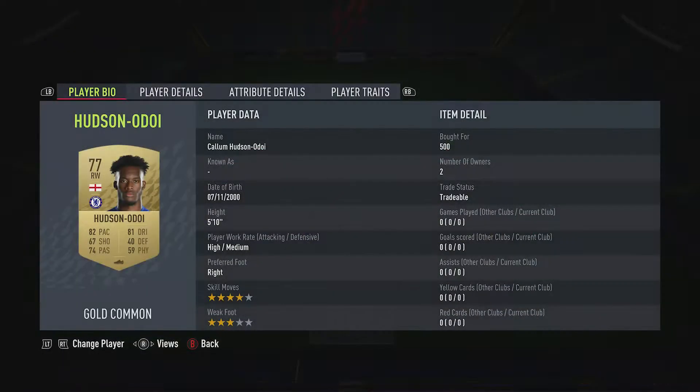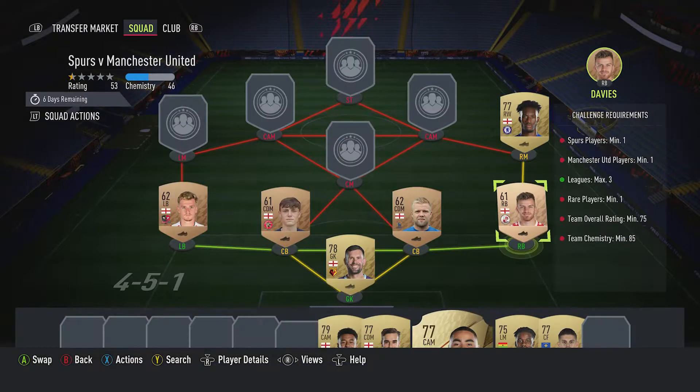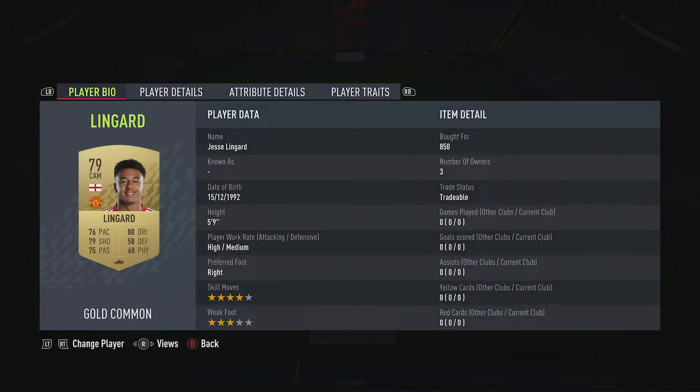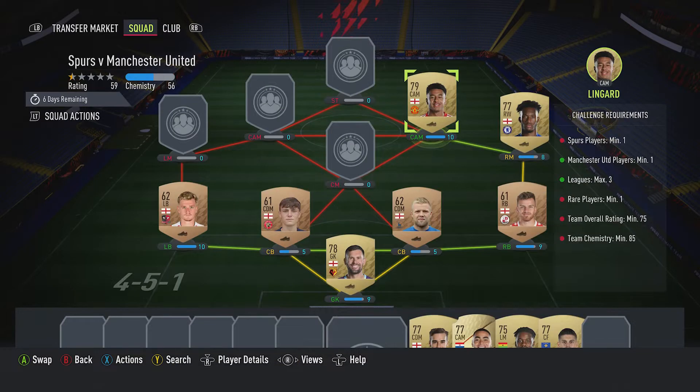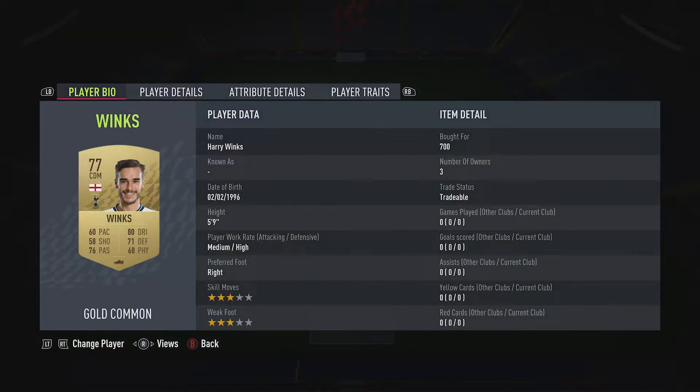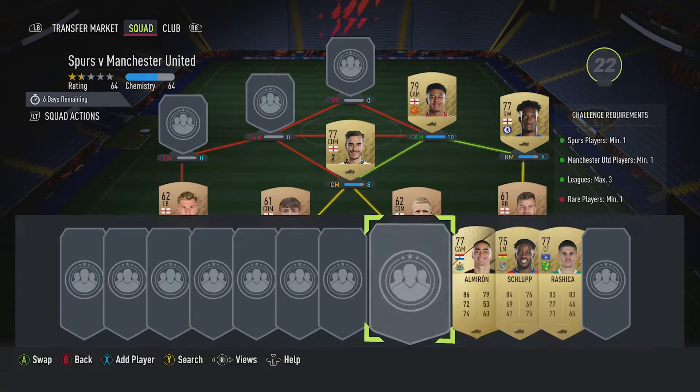Hudson-Odoi is the right midfielder as a right-winger, bought for 500, plays for Chelsea in the Prem and is English. The CAM is Jesse Lingard on the right, bought for 850, plays for Man U in the Prem and is English. The required Man U player — the centre-mid is a CDM — and the required Spurs player is Harry Winks, bought for 700; they both play in the Prem.